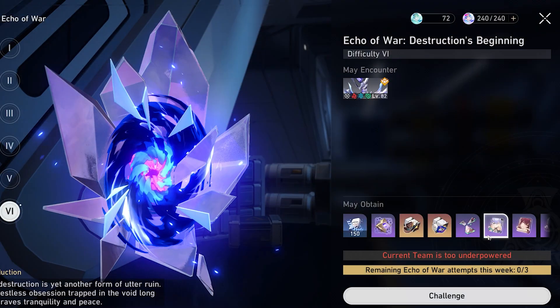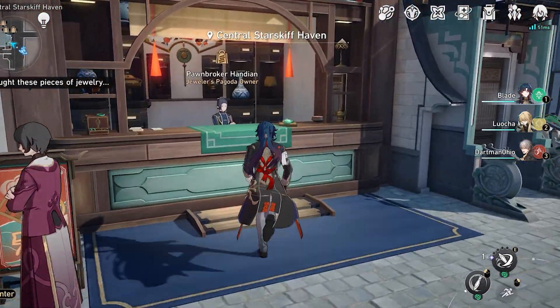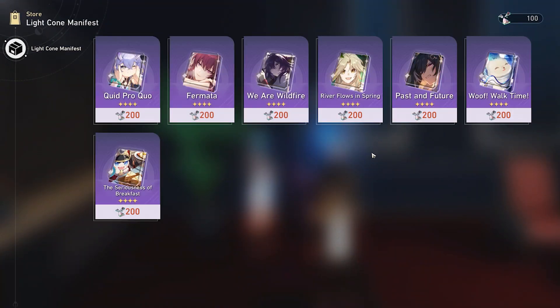However, it's easy to obtain this light cone and its superimpositions through Echoes of War, buying enough stuff from the Straw Lays store in the Xianzhou Luofu, and it can also be bought from the Forgotten Hall's light cone shop.